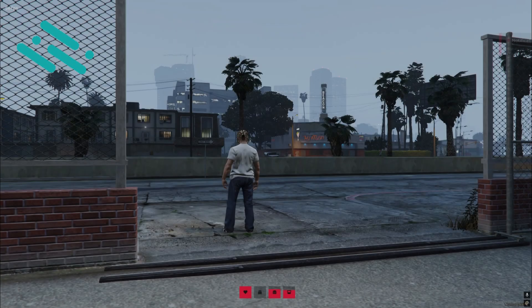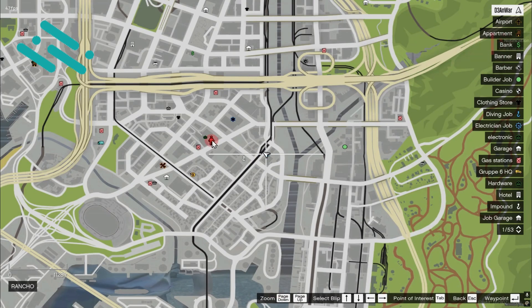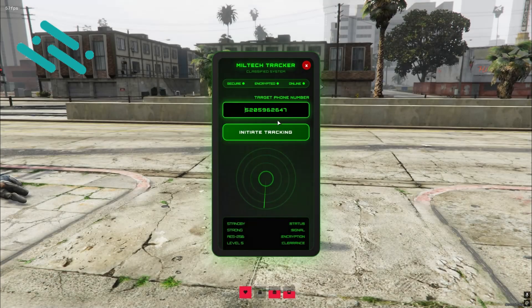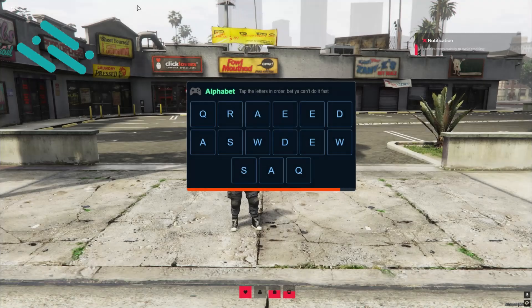Military rank-based permissions — e.g., Sergeant Plus for police. On-duty requirement check for law enforcement. Use tracker item from inventory, enter target phone number, and track target on map. For targets: receive warning notification, complete minigame to evade, and get reward if successful.